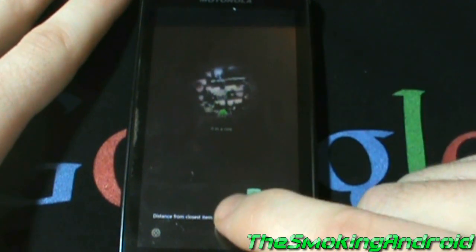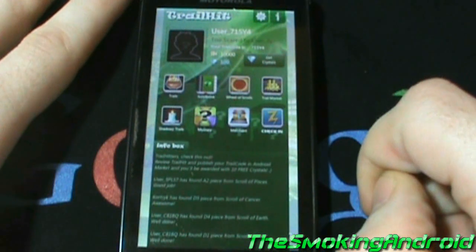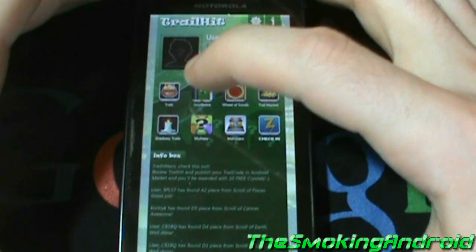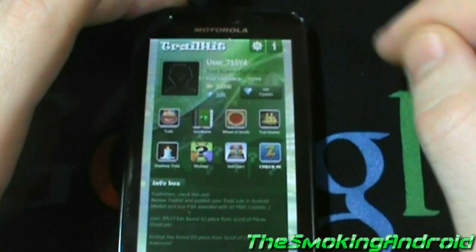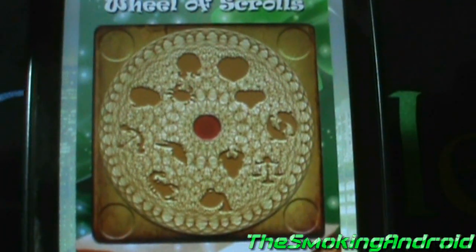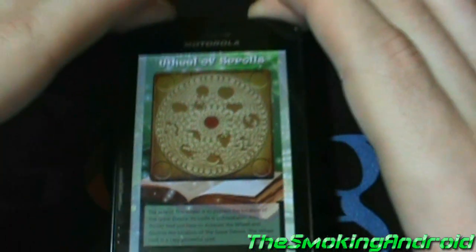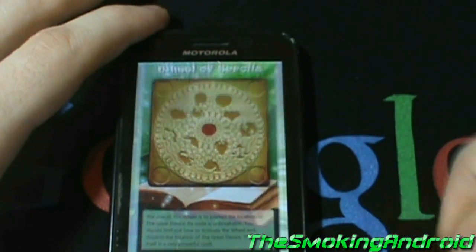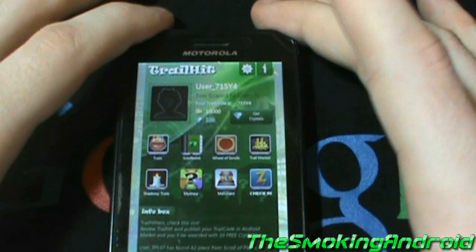Once you find 50 boxes in a row, the distance between boxes is drastically reduced, so you don't have to tap the screen so often. Once all 36 pieces of a respective scroll are collected, it will activate. You can view your scroll completion progress in the scroll wheel screen, where you'll find the icons for all 16 scrolls.